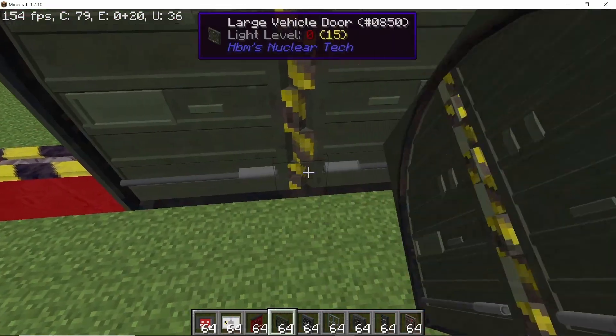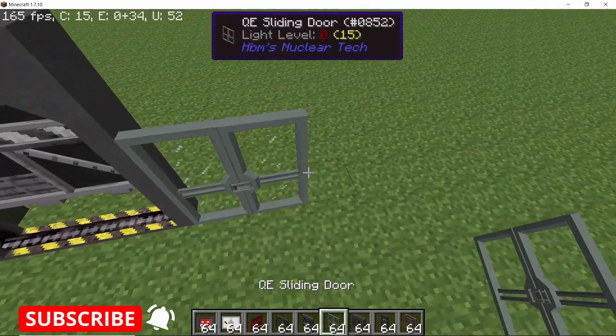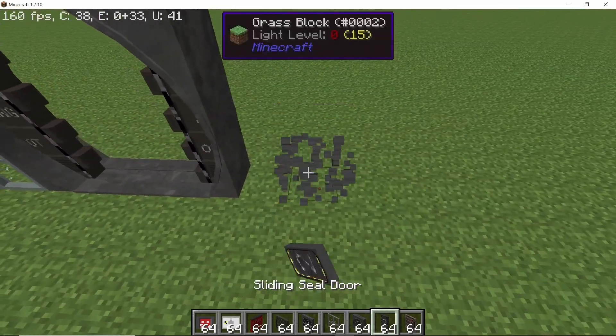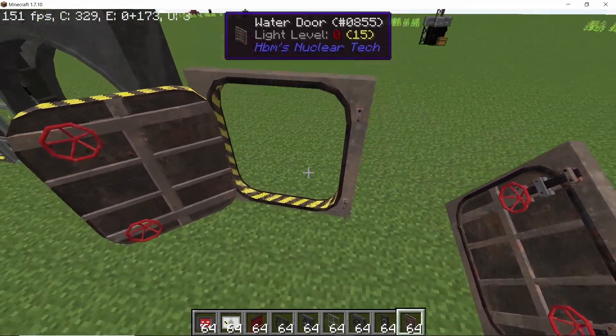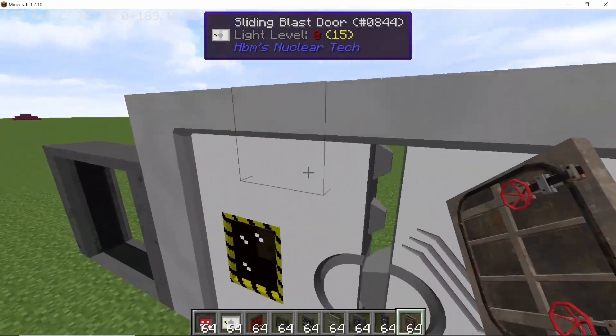All of the doors from 1.12.2 were added in this version. The only one remaining is the custom silo that was added in 1.12.2 - I hope Bob actually adds that one as well. But aside from that, these are all of the doors from the 1.12.2 version, and now they are in the 1.7.10 version as well.